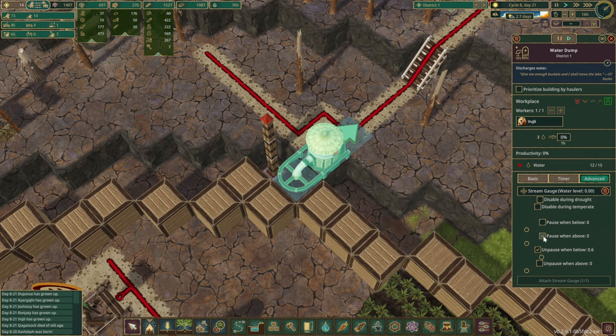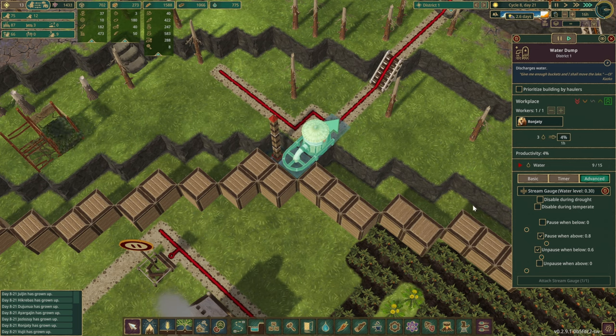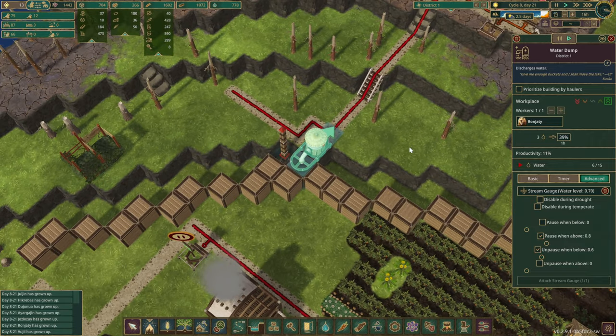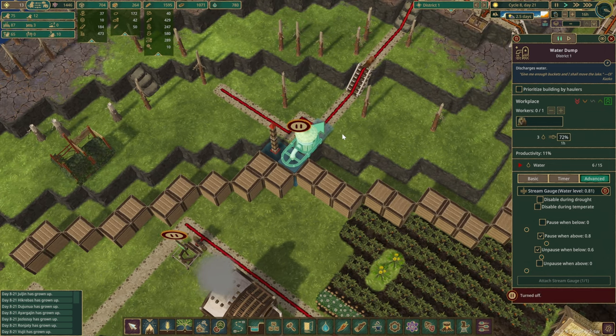What we can do is attach to this little indicator over here. All we're going to do is unpause when below — 0.6 seems to be good — and pause when it goes above 0.8 perhaps. I'm going to give it the highest priority as well. So every time it detects we are below 0.6 of water, this building will be operational, and when it goes above 0.8 this building is going to pause, which it has already done.